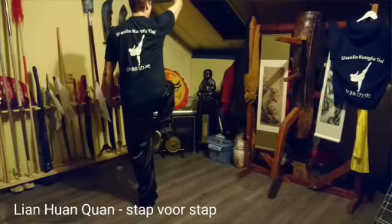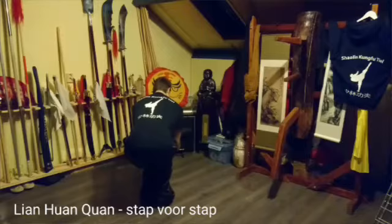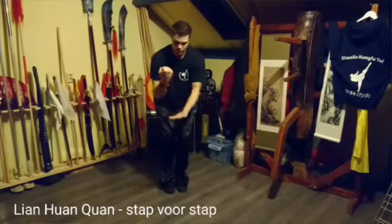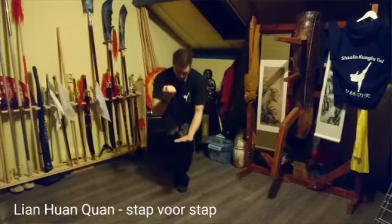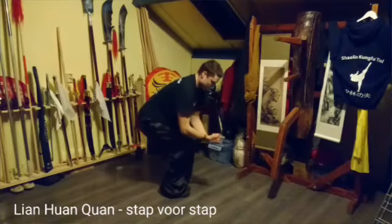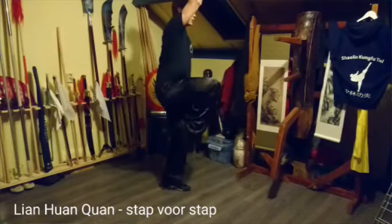Krijg je de yi en de ha. Yi — naar hier met de achterkant van je rechter vuist op je linker palm, op je kniehoogte. Voorbij je knie, dus niet op de knie, voorbij de knie. Dus naar hier.